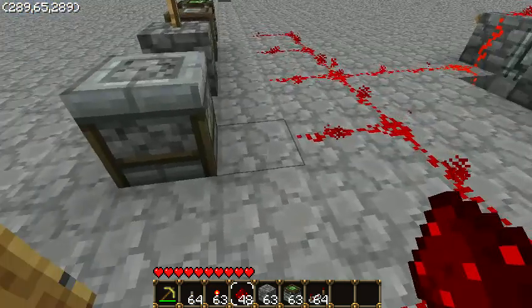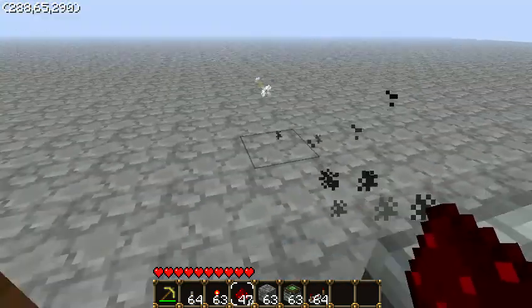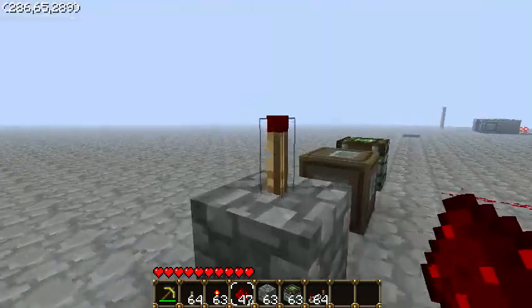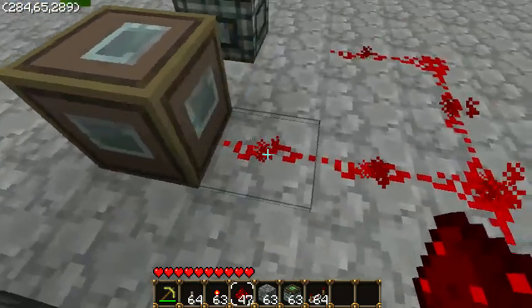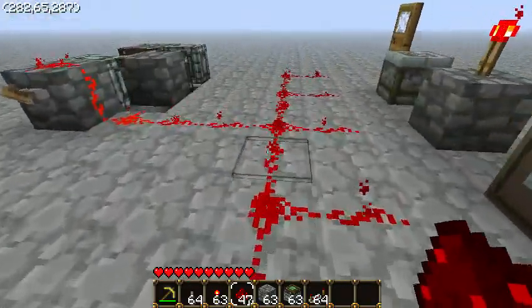And then I did a few tests. This is a dispenser — it shoots not so fast, but when you hook it up to a redstone torch, the torch never turns back on. And then the note block, it plays the same speed, and the piston will also go up and down, even though it looks like this wire is perfectly normal.